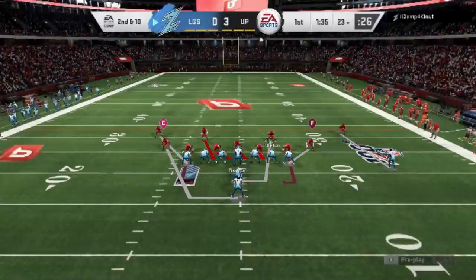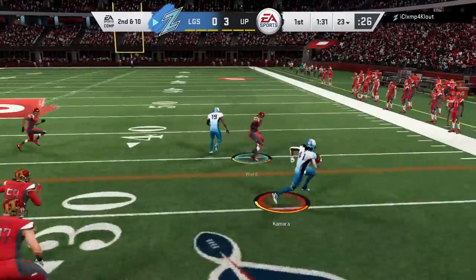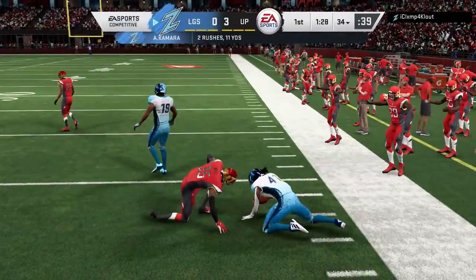Very next play, I make a very critical mistake just to show you how important this is. I accidentally spread the defensive line right before the play is hiked, and you're going to see he runs the exact same play but has success. You have to pinch the defensive line, spread the linebackers, and QB contain. That exact setup is pretty much the only way it's going to work.